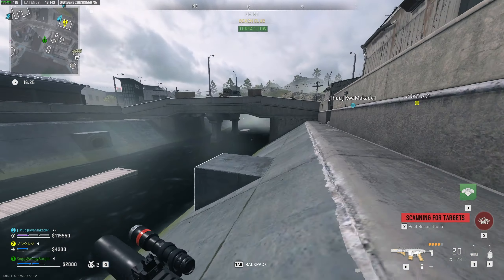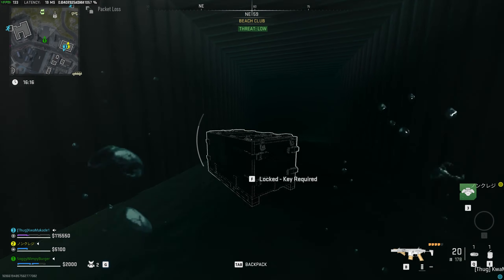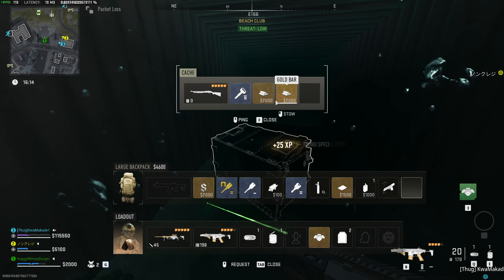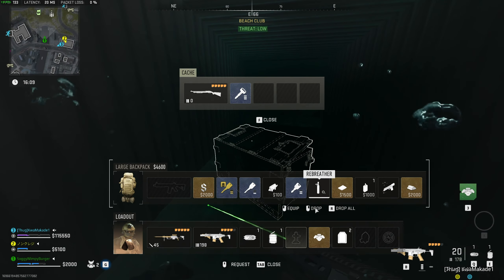For example, returning to the Floatsam Cargo Cash a second time, we can simply head down, and once again we should find two guaranteed gold bars and a guaranteed key — in this case the Ishika Island information booth.